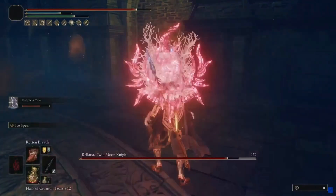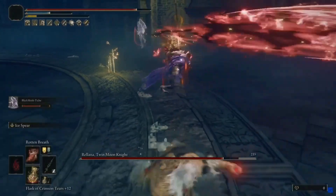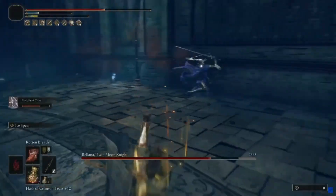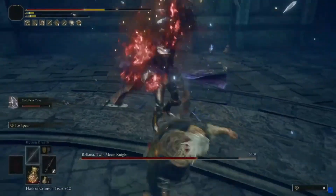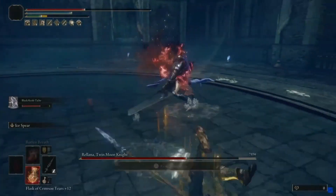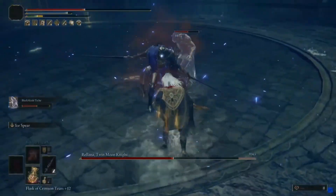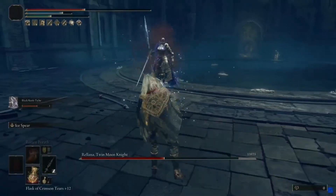You only need about half of these buffs — most of them aren't too much of a big deal. At the beginning of the fight I use Rotten Breath, but it doesn't actually do much buildup, so don't worry about that. Just use the Black Knife Tiche summon. I know it's hard to get, but if you can't get Tiche, then use Mimic Tear or something like that. Tiche is the best summon for this fight.